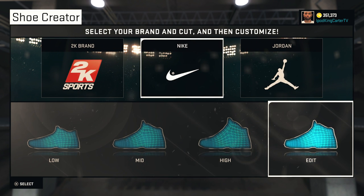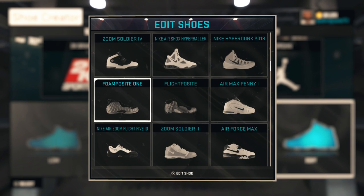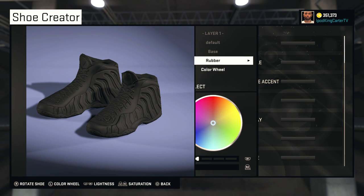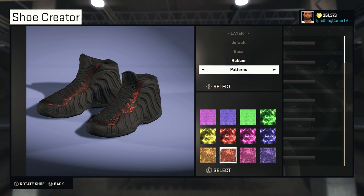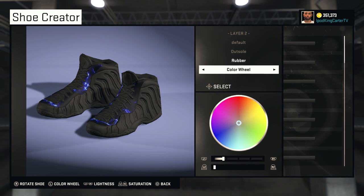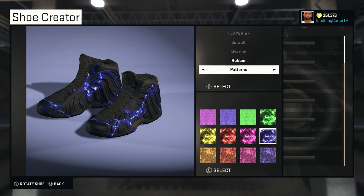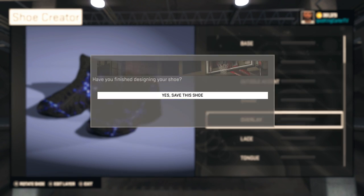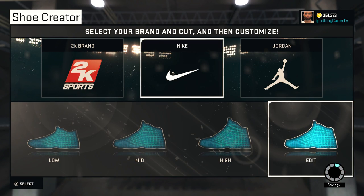After that, go ahead and delete the shoe and create a new shoe under whatever preferred brand you have. If you signed with Adidas get Adidas, if you signed with Jordan get Jordan, if you signed with Nike go Nike. I'm a Nike man, so I went in and created a shoe — this is not the final product. I made sure the colors were unique so I'd know what's equipped in my career. Then I saved it with the exact same name as that 2K Sports brand shoe: 'IKC Fix.'